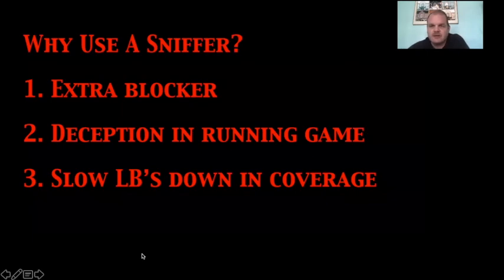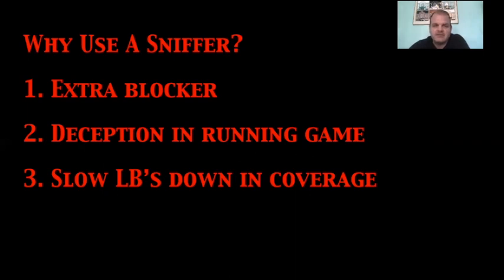You can use deception. In a minute I'll show you a clip where Central Florida uses their sniffer to give some false reads. Split zone, the first play we're going to look at, gives you some deception — you can be creative with that sixth blocker and do different things with him. Using play action fakes, you can slow those linebackers down, get them coming towards the line of scrimmage to respect the running game, and then slip your sniffer out. You can also get your faster guys over the middle.